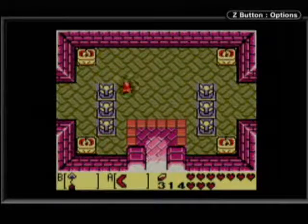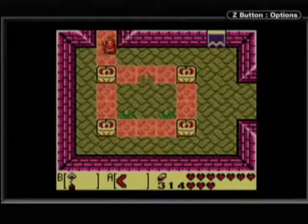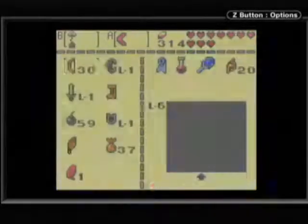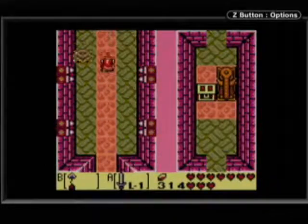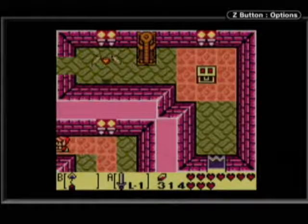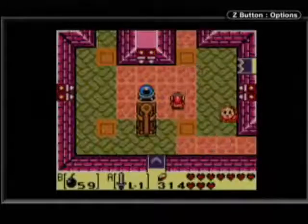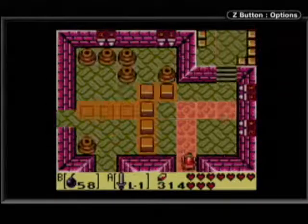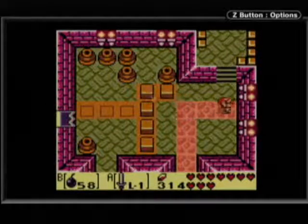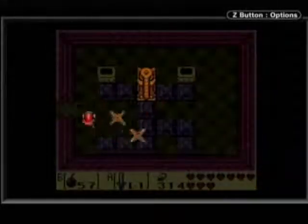Here we are at part 14.1 of my video walkthrough for The Legend of Zelda: Link's Awakening. We are in the Face Shrine. This is a pretty crazy dungeon — the music's really weird, it makes you loop around all funny, got all kinds of weird puzzles. I almost never do very good at this one, but I thought I did a pretty good job when I was recording. Get to see my path through this crazy place.